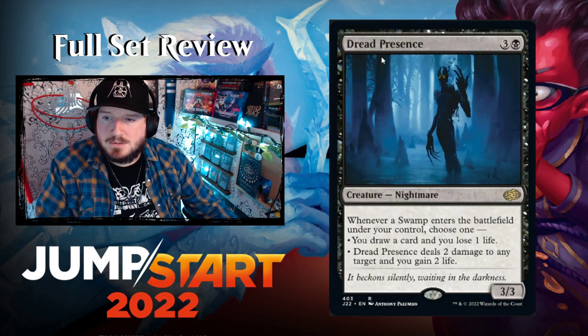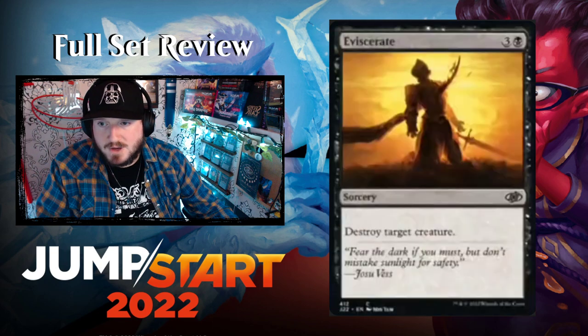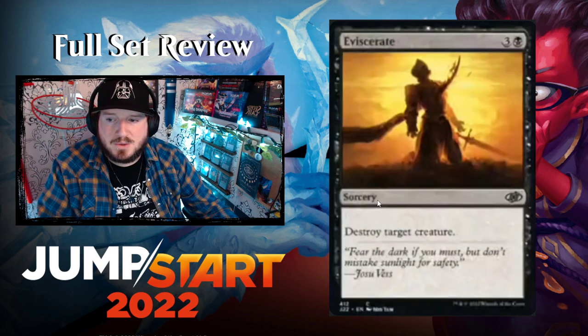Dread Presence — three and a black for a 3/3 Nightmare creature. Whenever a Swamp enters the battlefield under your control, choose one: draw a card and lose a life, or deal two damage to any target and gain two life. Very cool — this is very much going in my Umbris deck.